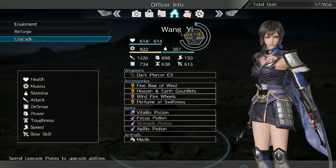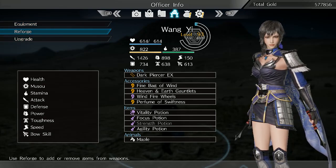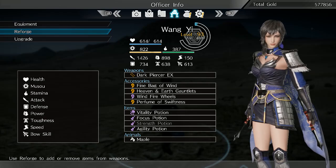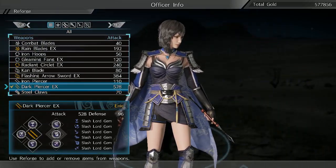I thought I'd show my build for Wang Yi, since I've had some people ask. It's a new weapon and there's not a whole lot of information about it, so I figured I'd show what I'm using.